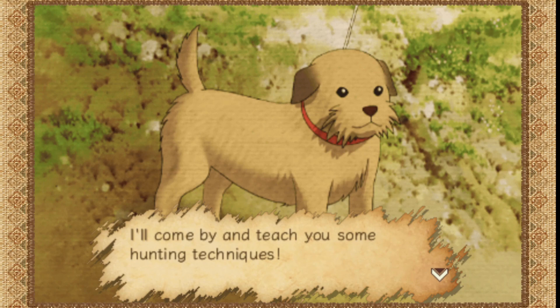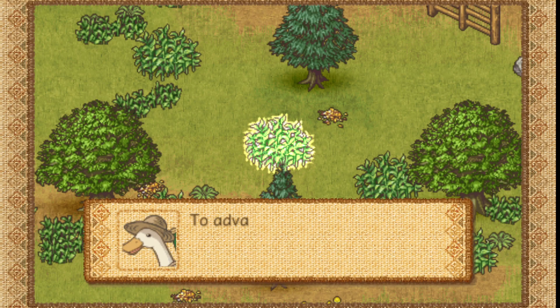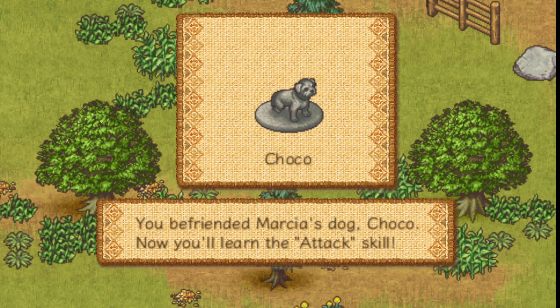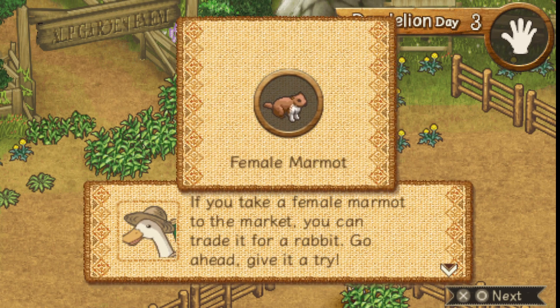Marsha introduces her hunting partner Choco — if you ever get a dog she'll come by and teach you some hunting techniques. To advance time, press the R button while holding the L button. You befriended Marsha's dog Choco and learned the attack skill. Lots of animals feed on grass — don't listen to Brammy about not cutting it; you do have to cut it because animals don't eat it directly off the ground. If you take a female marmot to the market you can trade it for a rabbit, but don't do this with your first marmot.